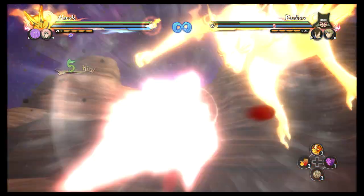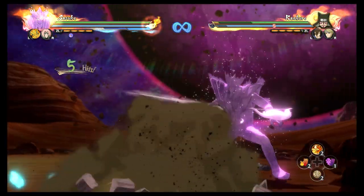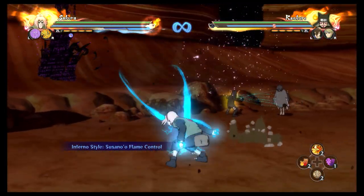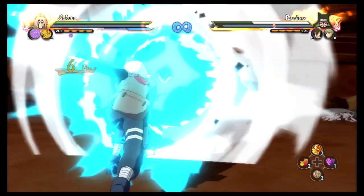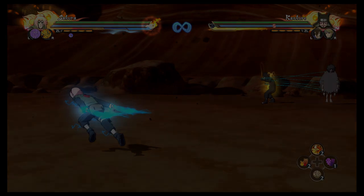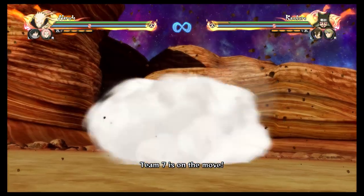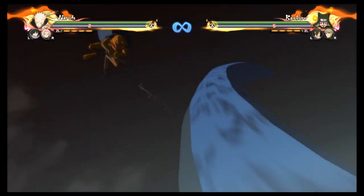It allows you to switch and use awakened Jutsu as support. There are some other cool things about it, like the fact that we can keep spamming them, and certain Jutsu can actually combine into new Jutsu. Now, I believe these three characters have the combination Jutsu, which is also new. It just changes how your ultimates are, which is kind of cool.